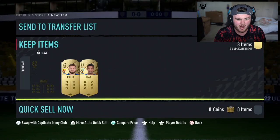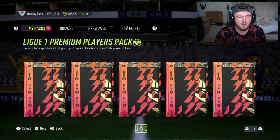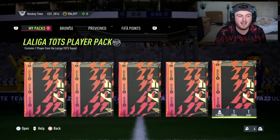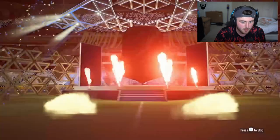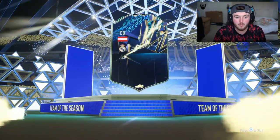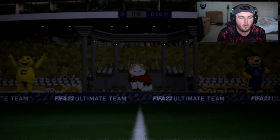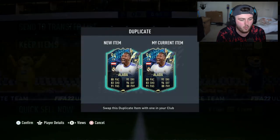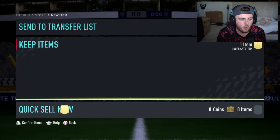So that would be interesting. La Liga TOTS player first though - come on, anything but Spain EA, anything but Spain please. Alaba's good! That's a good one. Alaba is very good in game, he's a good player. We're happy with that. Alaba is class. We'll happily take Alaba.